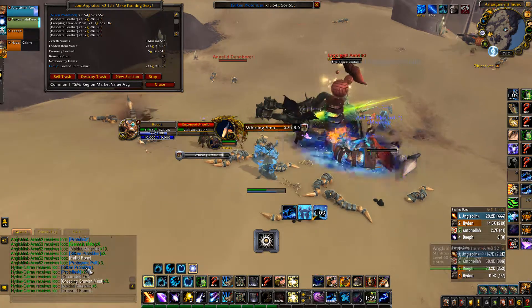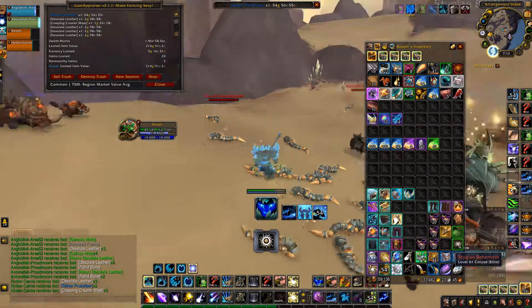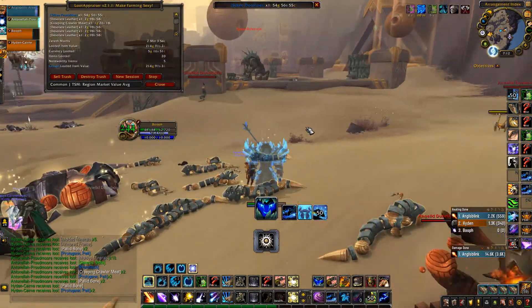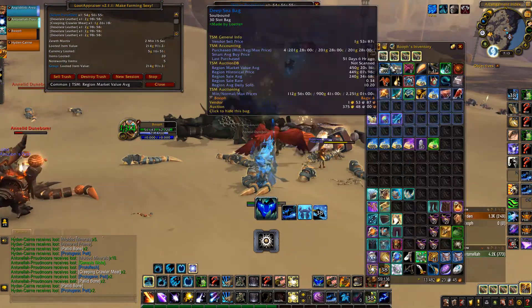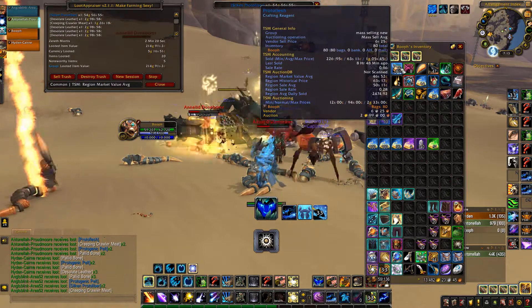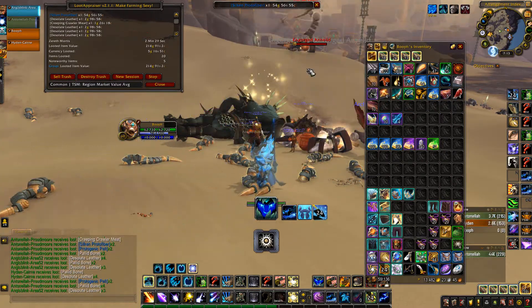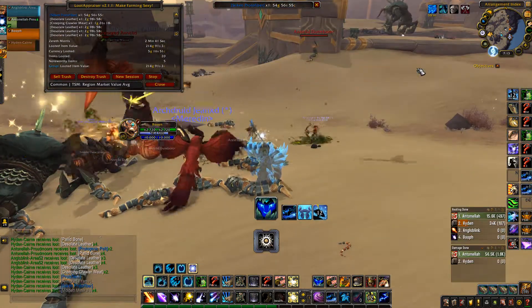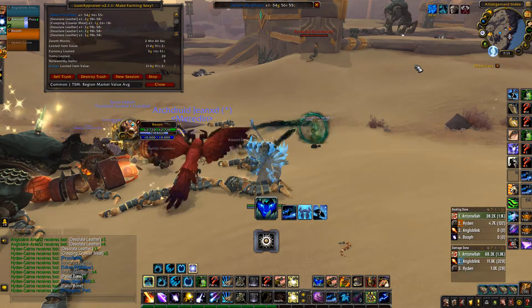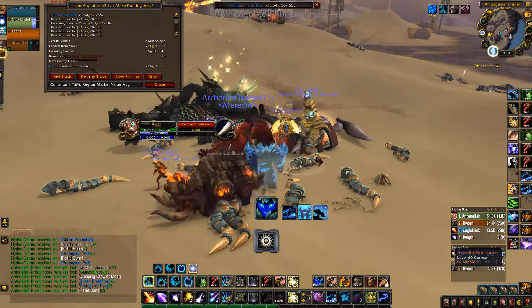Hey guys, in today's video I'm going to be showing you a group farm in the new zone ZM. We're going to be farming the silken proto fibers. Depending on your server, these can go for a decent amount of gold — around 100 gold each — and you're going to be farming a whole heap of them. You'll also be getting lightless silk and a whole heap of BOEs from these guys because they are elites, so you get a pretty decent loot table.